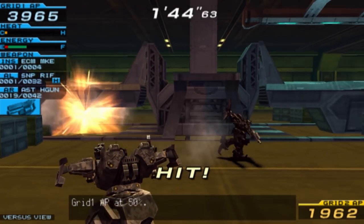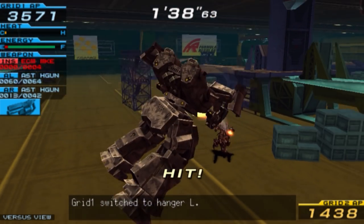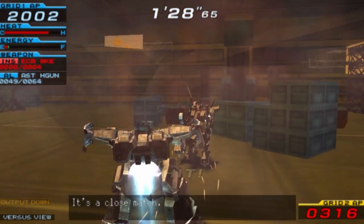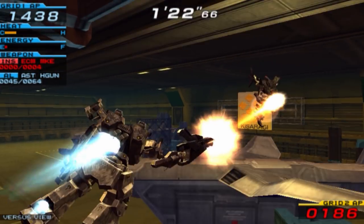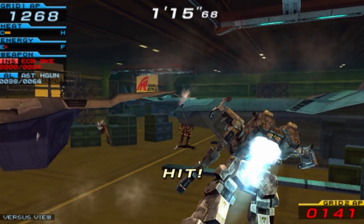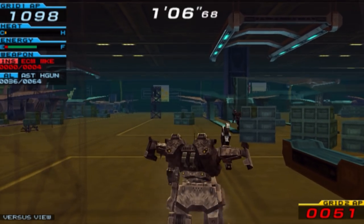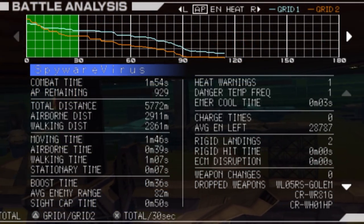This could still change — Spyware placed an ECM device and then instantly walked into it himself, destroying it. Temperance, you're losing again. The handgun is literally Spyware's last weapon — if Temperance can run him out of ammo, he could still win. Spyware only has 141 AP — make that 51. Well, I could have expected that. A pretty close battle in this arena though.